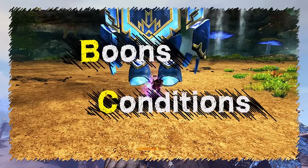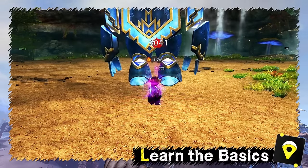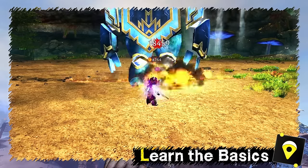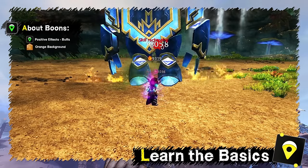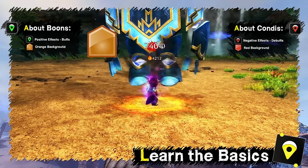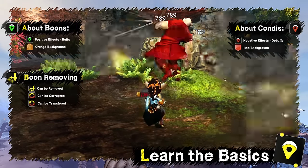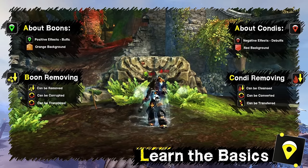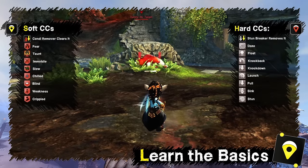A good understanding of boons and conditions is a fundamental part of the game. This guide will teach you all about it. First, let's mention commonly used terms: boons are positive effects, known as buffs in other games — their icons have an orange background. Conditions are debuffs with negative effects; icons have a red background. Boon removers or strippers are skills that remove boons; condition removers do the same for conditions. Crowd controls, or CC, disable a target in some way.